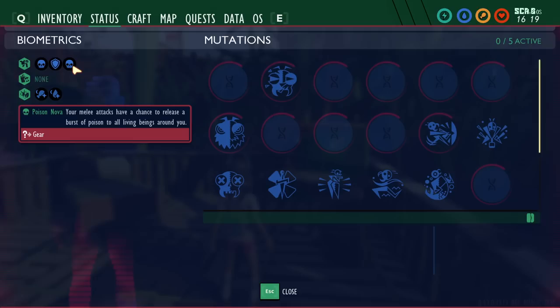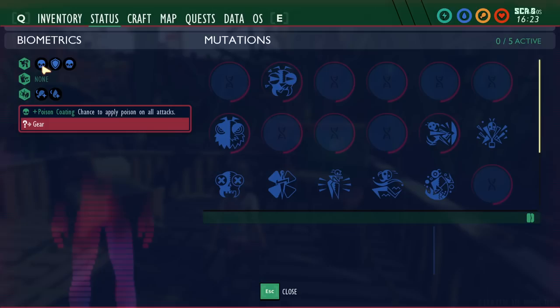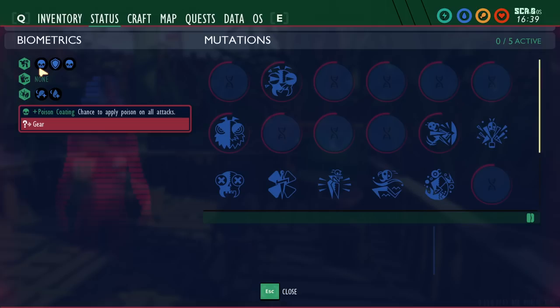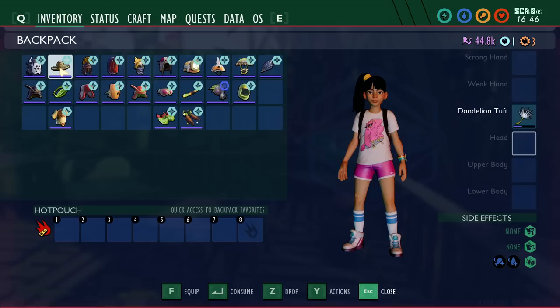Poison nova means your melee attacks have a chance to release a burst of poison to all living beings around you. This does work with the poison coating for a full poison build. I tested this in a survival world and it didn't seem to proc very often — maybe 10% of the time. Poison in this game is just really underwhelming; the tick damage is so low. I'd also like to see the actual percentages listed, and how much poison damage it deals.